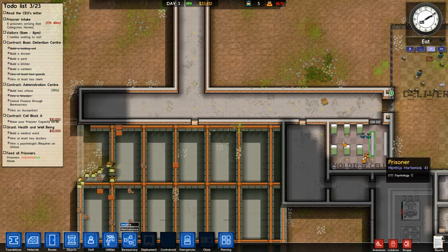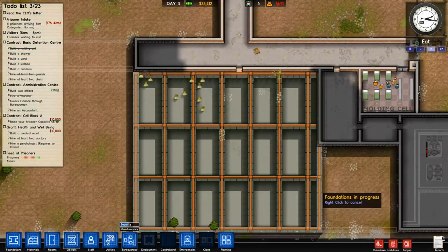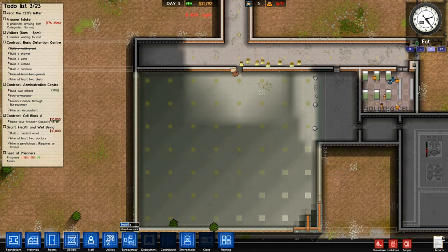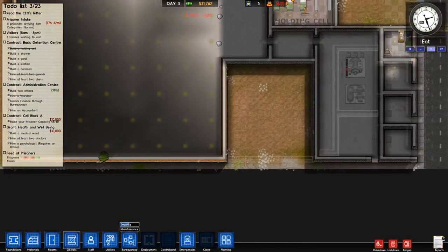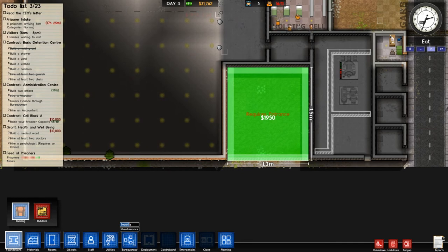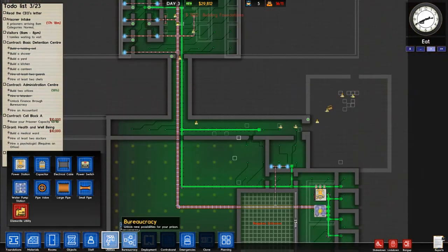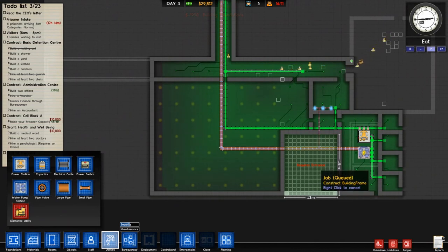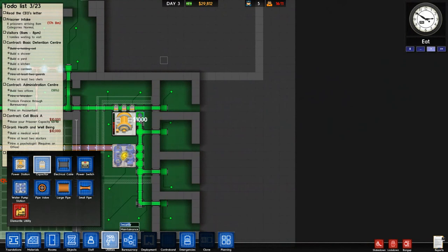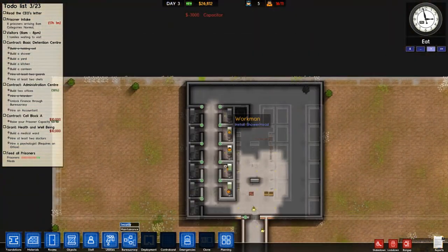Some of you might question the size of my canteen at this early stage of the game — you really don't need to make a canteen this big. But trust me, eventually when you have 60 or 100 prisoners, the bigger your canteen the better — it makes a freaking huge difference. Right now with our current layout we're going to have around 66 prisoners, and when we expand, which will be the next step, it's going to make a difference. We'll add those capacitors for the cooking equipment that's coming up real soon.